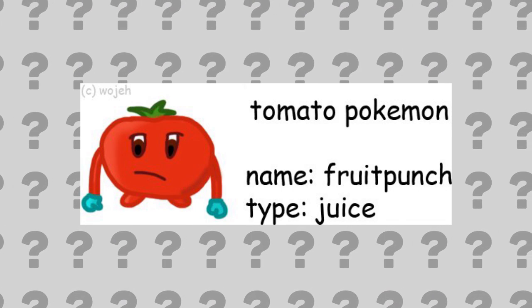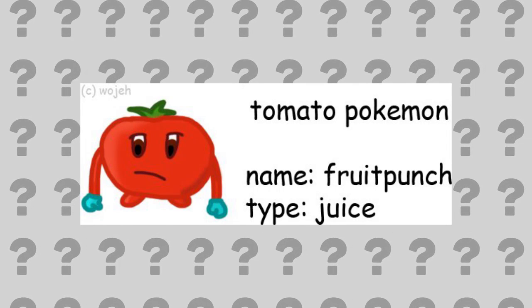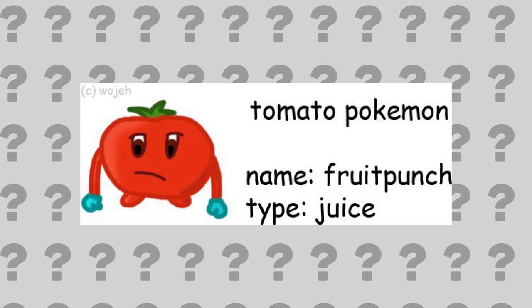WoJ brought us the tomato Pokemon named Fruit Punch with the typing of Juice. This thing looks really wacky and pretty hilarious — it'd be pretty fun to see, though I'm not sure Juice would be an actual typing.